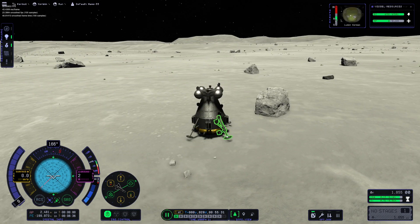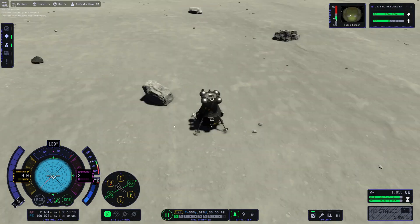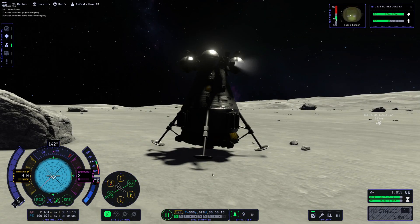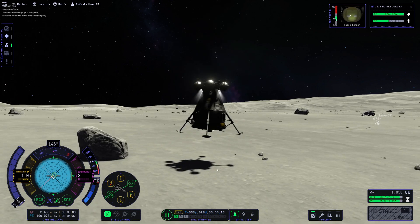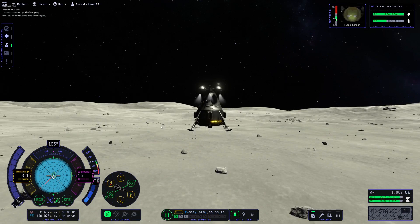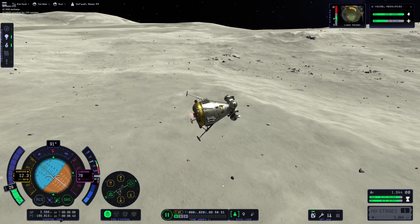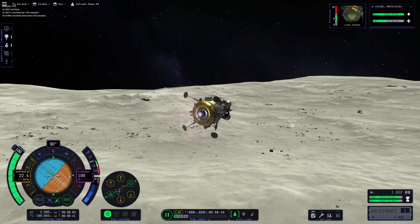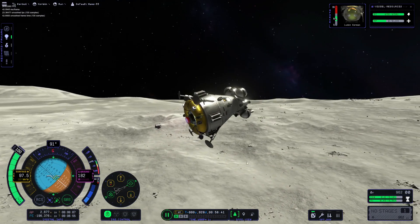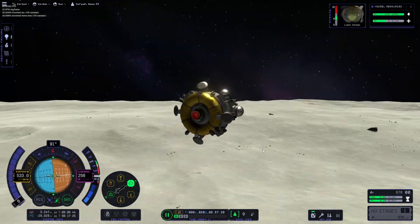It's time for us to return to our orbiting ship. First we get into the lander — the LK something-or-other lander that I don't remember the name of because I'm not that much of a nerd when it comes to Soviet stuff. I determined it's going to be better for us to take off with the RCS for some reason — I don't have an explanation. Maybe we wanted to prevent spraying dust all over our brand new flag. That's my head cannon.